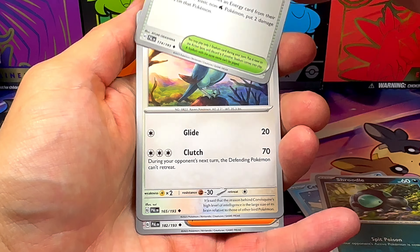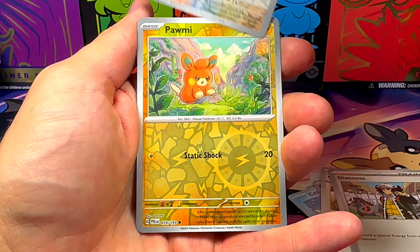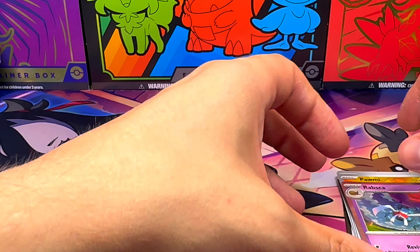My favorite cards are Magikarp, Yono obviously, and Raichu - it's also an amazing card. Pomi Parallel, and one Ravska.